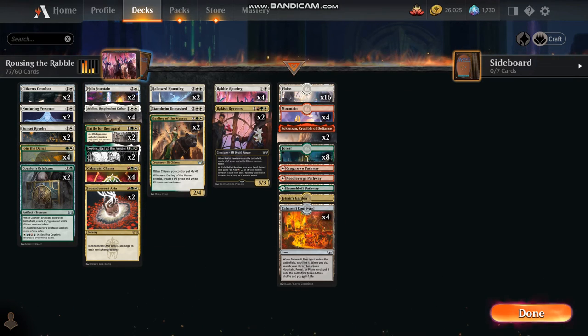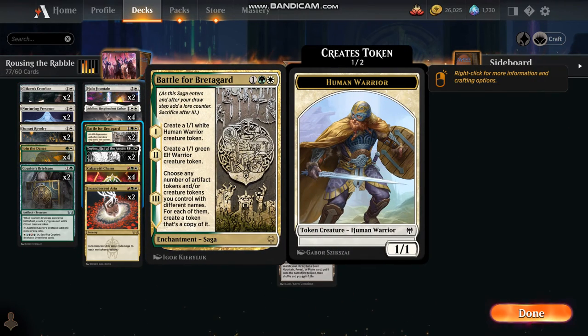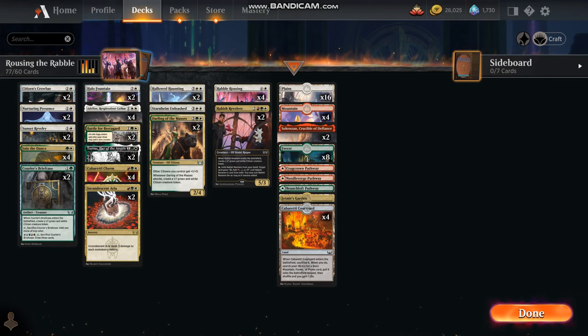In games I've played even without Hallowed Haunting or Rabble Rousing, just generating so many tokens and then getting a Battle for Breitigard out — once they double, unless your opponent has something to answer that with, you could just win by them conceding. It's a fun deck to play. I was playing a very solid deck of mine when I came across a deck like this that my opponent had, and it was very intriguing — he just destroyed me. It was not even fair; had I continued and we had been playing for a few turns with a fair number of cards out, it wasn't even worth it to go on. It was so overwhelming.